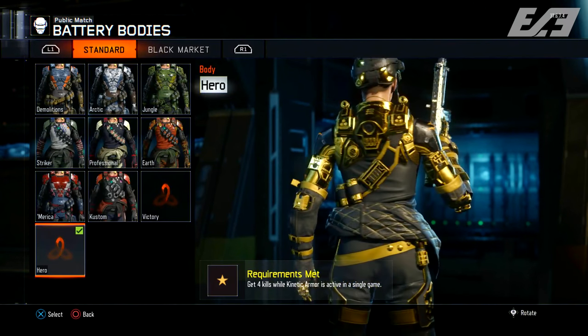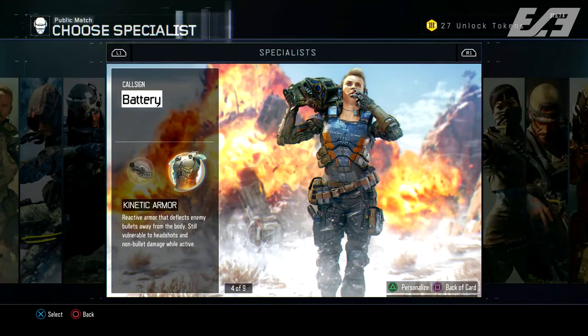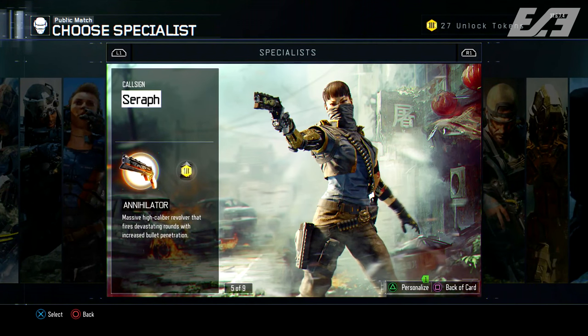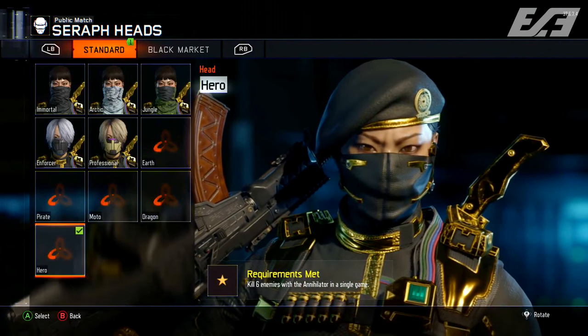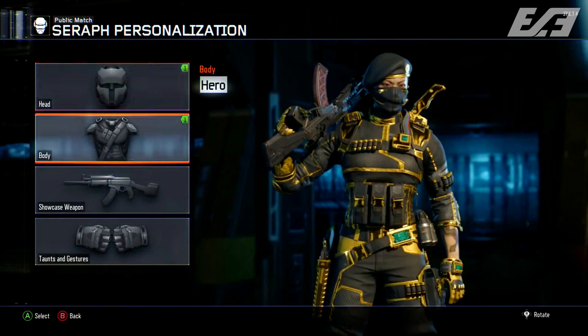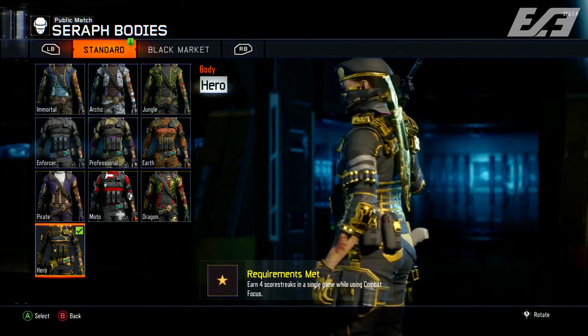Battery is 6 kills with the War Machine and 4 kills with the Kinetic Armor active. Seraph is 6 kills with the Annihilator and earning 4 scorestreaks in one game using Combat Focus. Nomad is 6 kills with the Hive in one game and 4 kills shortly after using Rejack. Reaper is 6 kills with the Scythe and 4 kills using Psychosis.